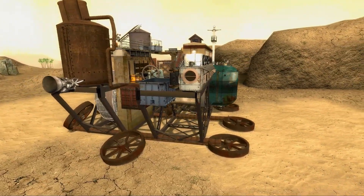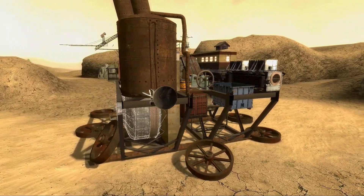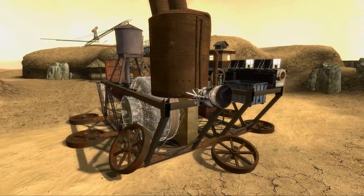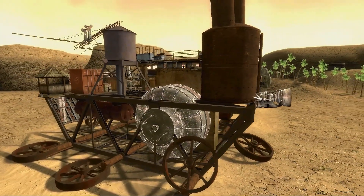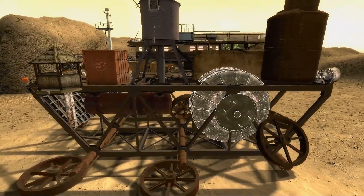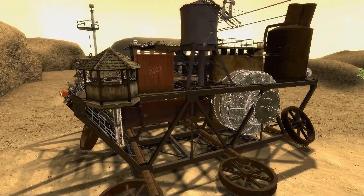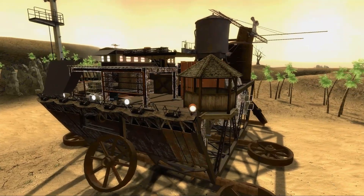I may continue to develop this little model into something that actually is workable and has fixed wheels. The question is: how should we make it move, and where should we set the compatibility standard? The easiest option would be to parent the whole thing, but then you won't be able to walk around on it.